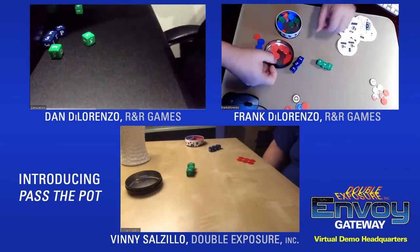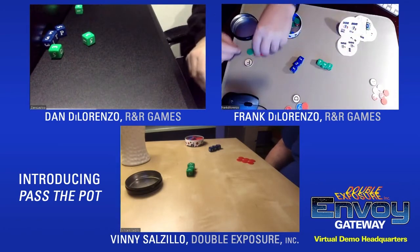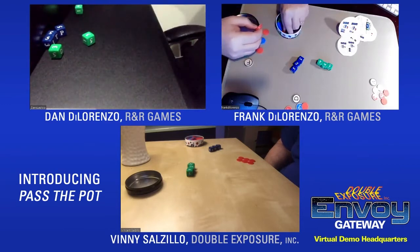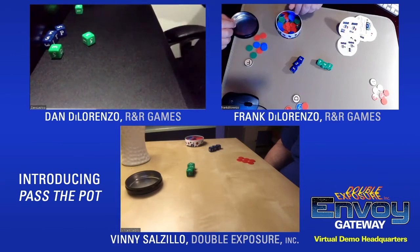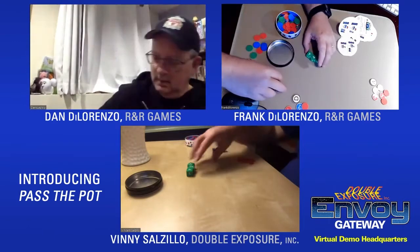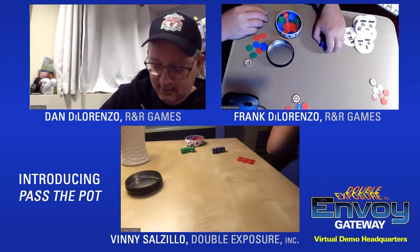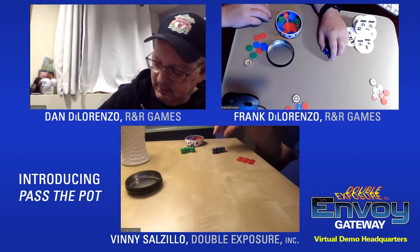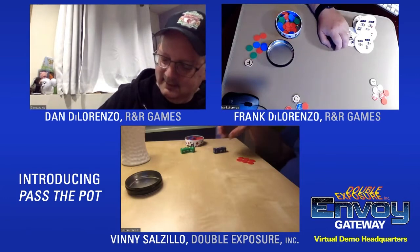Frank trades in some reds to get a green chip — he now has 22. Uh-oh. Dan has 11 and Vinny has 6. Frank is at 22 and on the verge of winning at 24. Frank was even planning to go to Las Vegas after this.